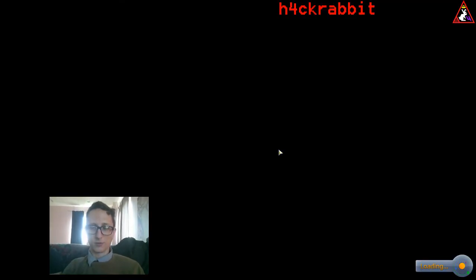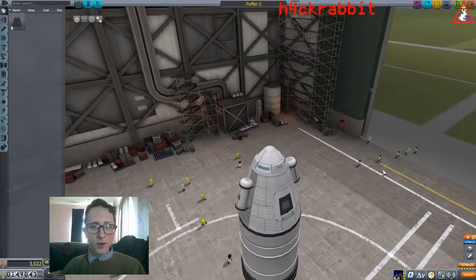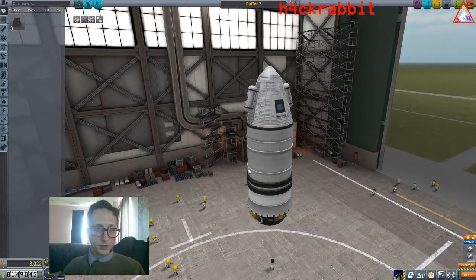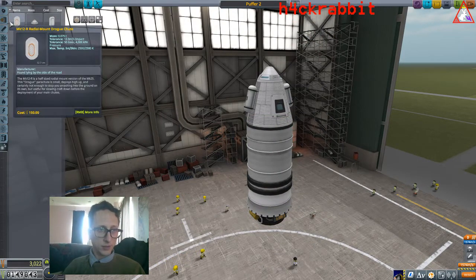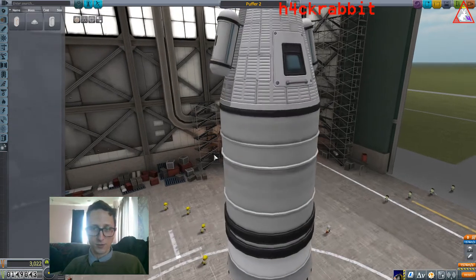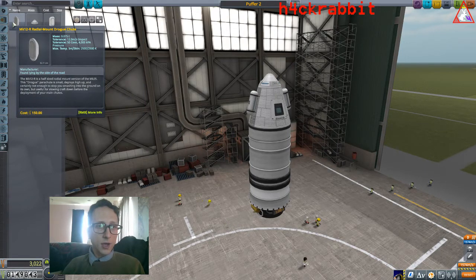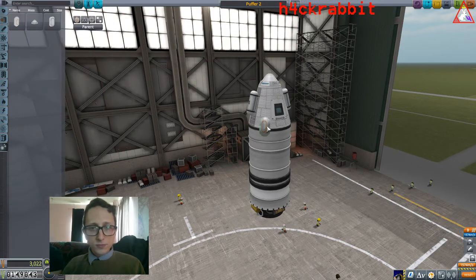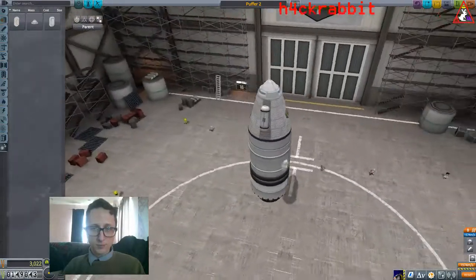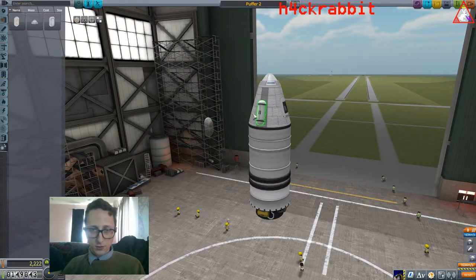We're going back to the Vehicle Assembly Building — you can always revert. So how are we going to slow him down to get those chutes to deploy? We've got some different chutes. We should probably decouple this thing when it gets to a certain altitude. We've got one chute that'll deploy really high up, and we'll put them above the goo bays.